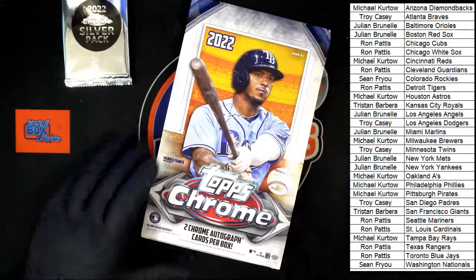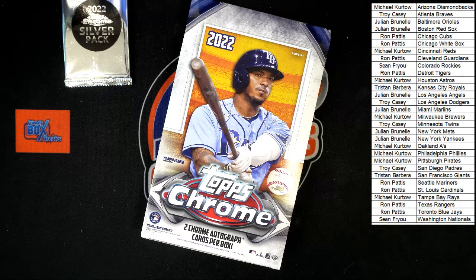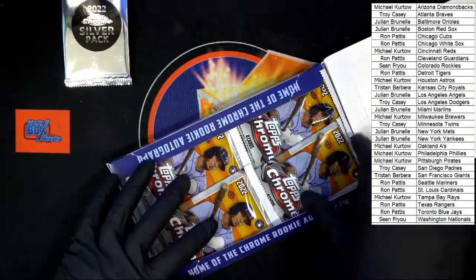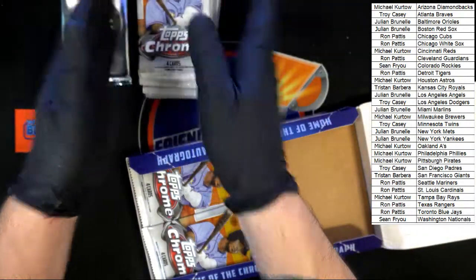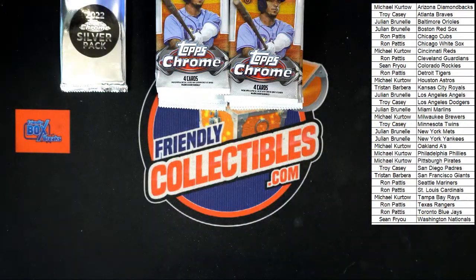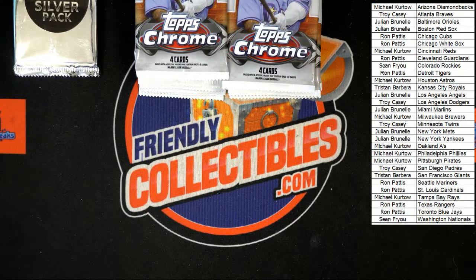Look at the two autos per box here. Let's get this shrunk down just a little bit so we have some more screen room. We're gonna have 24 packs, four cards per pack, two autos per box. Stack these up, box out of here, and let's get a little zoom. Keyboard, you need to get out of my way. Let's go — good luck everybody!